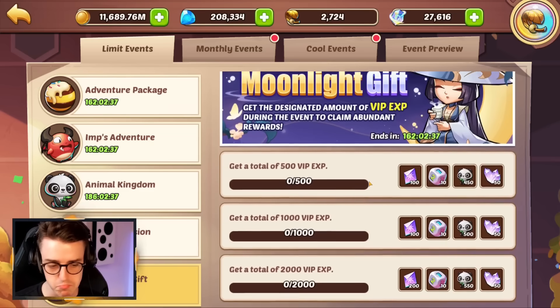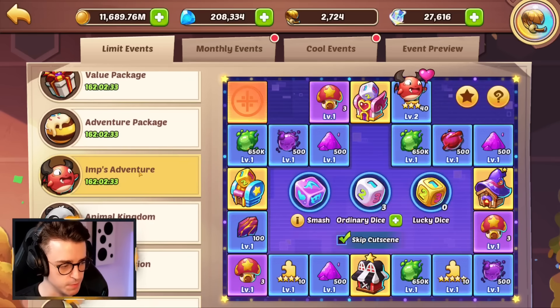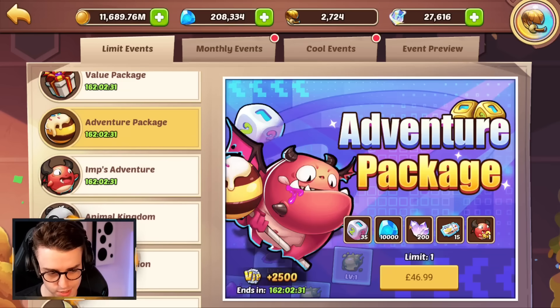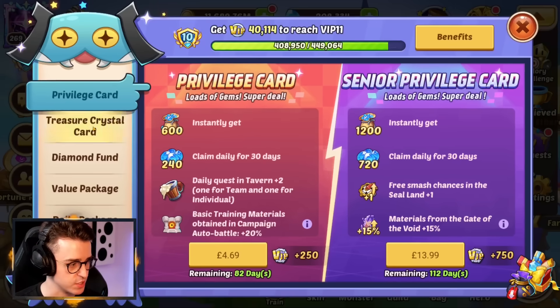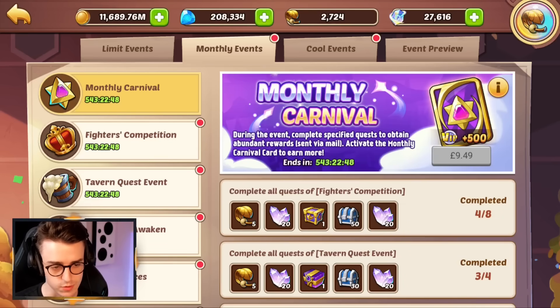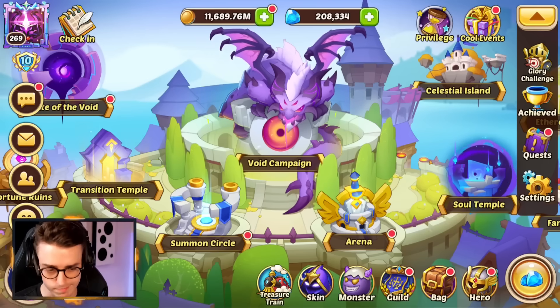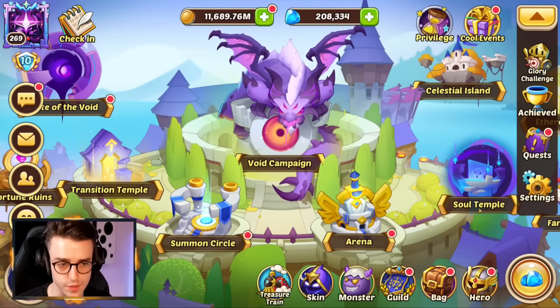Then use that to go ahead and buy the orange chest in the Animal Kingdom and use whatever's left to get some heroic summon scrolls. And all in all, that is this week's event — no big need to spend. $40 is probably the most you'll want to. Some people will use the Imp's Adventure package at $50, others may just top up their privilege cards — maybe get the Treasure Crystal card, or the Monthly Carnival card, which also falls into the $40 price point — and stack those things together to find the ideal selection of rewards for you.